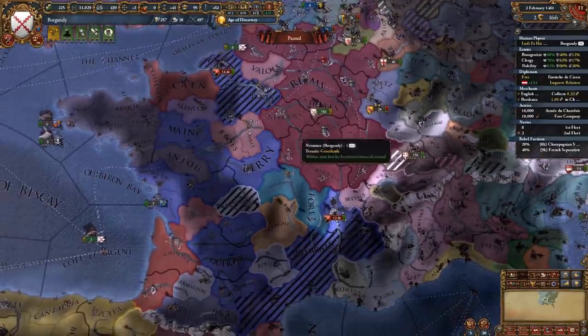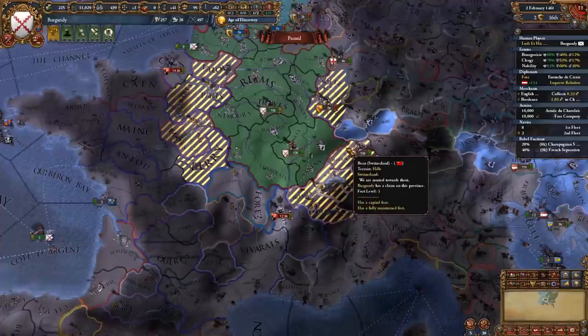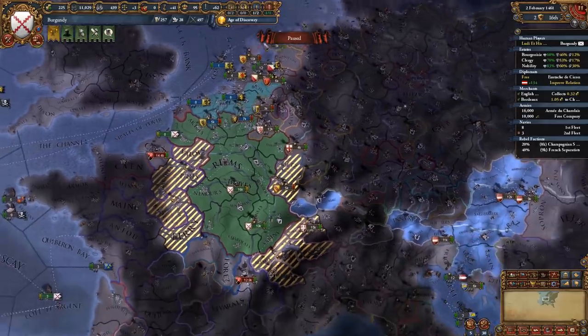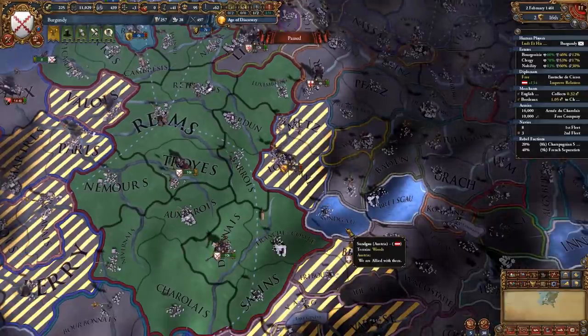Your main target should be France, taking over the French vassals whenever you get a chance. But you can also expand in the Swiss and Savoyard areas, as well as the HRE itself. Expanding in the HRE, however, I don't recommend, since you would have to deal with the Austrians or whoever the Emperor is going to be — and that is not something you want to fight.